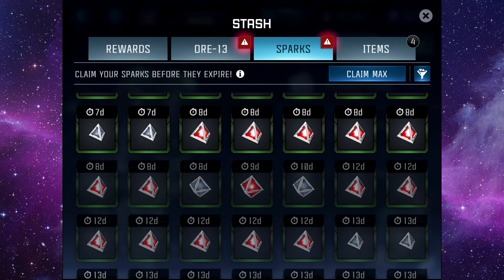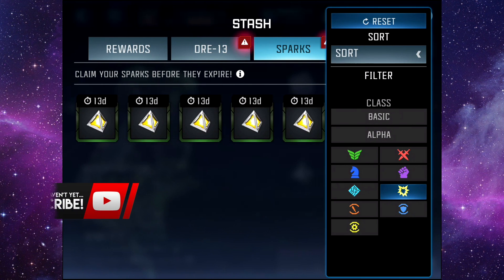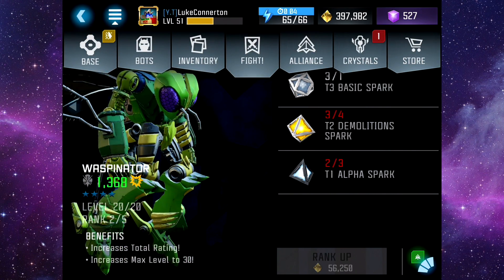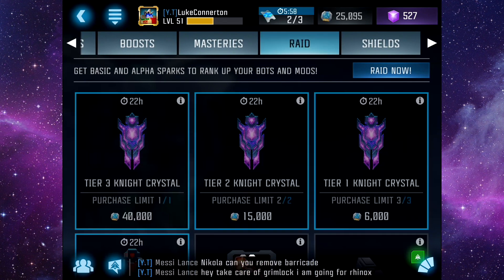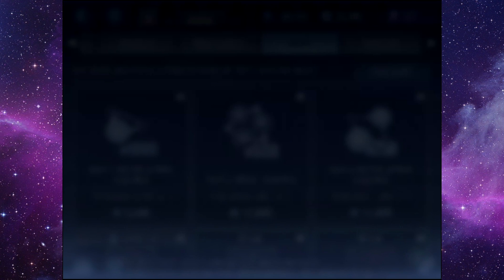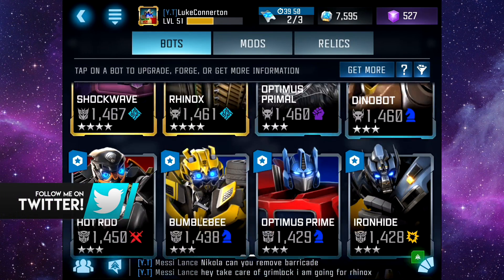I don't have any T1 Alpha in here unfortunately, and they're all tier 1. So what I need to do is get T1 Alpha - I might be able to get some from the raid store. T1 Alpha - yeah, I can get enough there we go. That should have formed the spark.